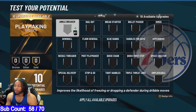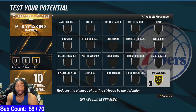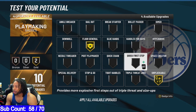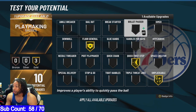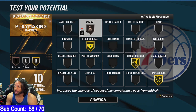Playmaking badges. The most ridiculous thing I've ever seen is you can get Unpluckable on Gold. They buffed Unpluckable here lately. Put Unpluckable on Gold and you'll never get ripped, ever. What I got: Floor General for Bronze, and then Quick First Step — that's the only other thing I need. And I put Bail Out on.